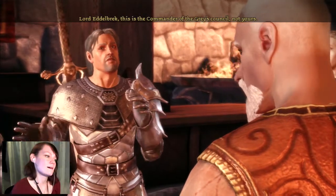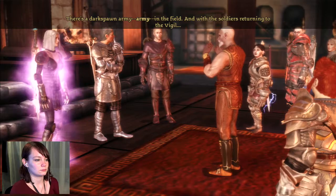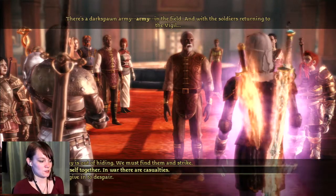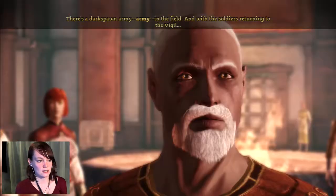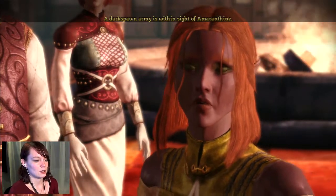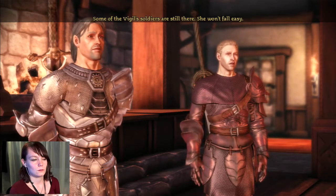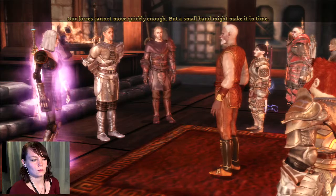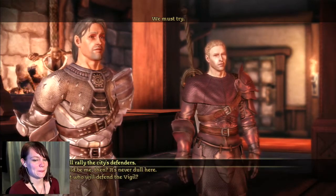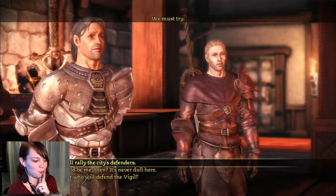Lord Edelbrecht, this is the Commander of the Grey's council, not yours. I am fearful for the villagers on the plains. There's a darkspawn army in the field, and with the soldiers returning to the vigil... We must find the enemies out of hiding and strike. Commander — a darkspawn army is within sight of Amaranthine. She has green eye shadow. For checking the city? Some of the vigil soldiers are still there. She won't fall easy. Our forces cannot move quickly enough, but a small band might make it in time. That's suicide! Not if it's me! We must try. The confusion on my face — that elven lady's eye shadow is green and it clashes terribly with her skin tone. I was just staring at it going, looks like it got drawn on with mercury.